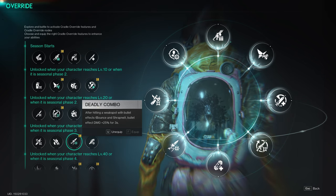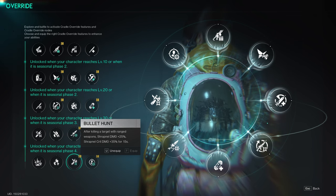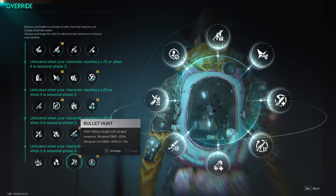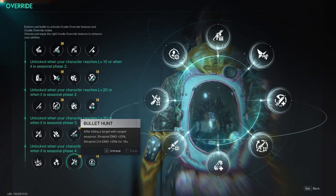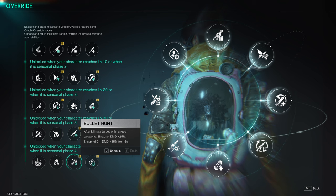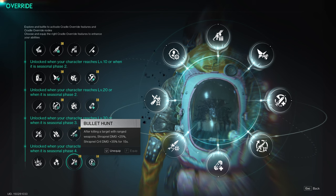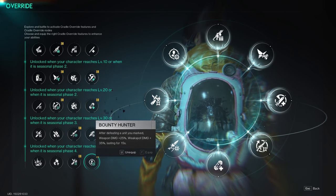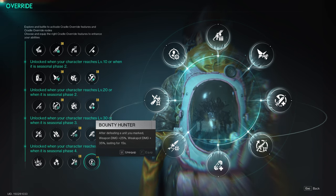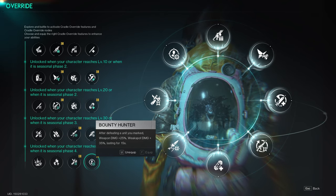Bullet Hunt — after killing a target with a ranged weapon, Shrapnel damage is 25% and Shrapnel Crit damage is 35% for 15 seconds. For example, if you're fighting Shadowhound, you can kill his minion guys that he summons — kill one, wait 15 seconds dealing damage to Shadowhound, then kill the second one for another 15 seconds. It's a big boost in damage. Bounty Hunter — after defeating a unit you've marked, weapon damage is 25% and weak spot damage is 35% for 15 seconds. When you proc Bullseye and kill an enemy you've procced Bullseye on, that will proc for you.